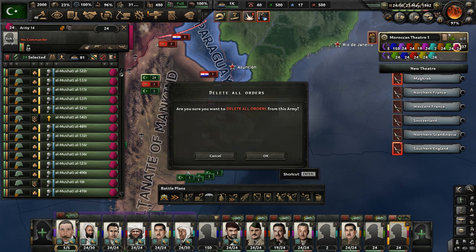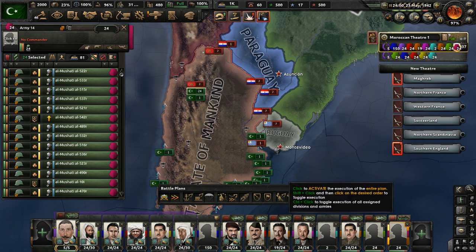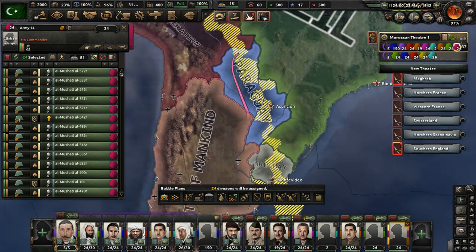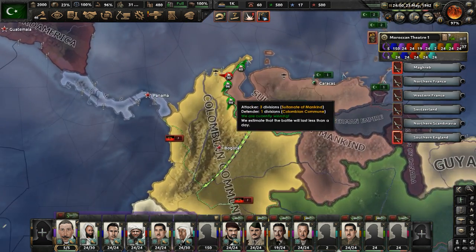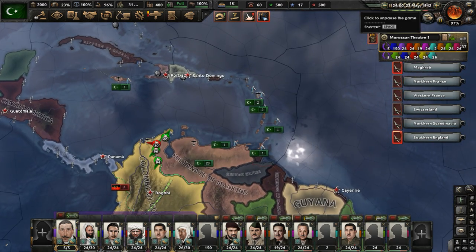Set up some new orders for them first - that's done. Let's set up this order to push into Peru. This is going to go. Hit the arrow now - that's activated. We're also trying to push into Colombia. We're at war with everyone in the world, so this is going to be very fun.